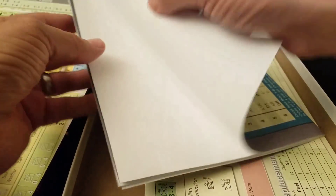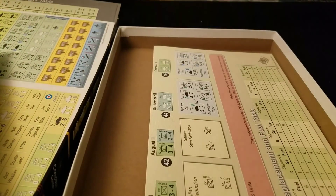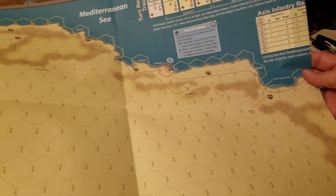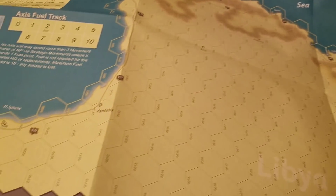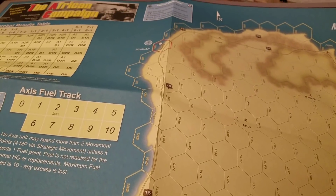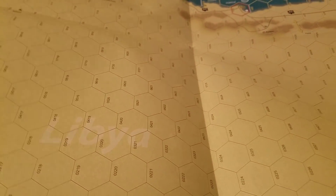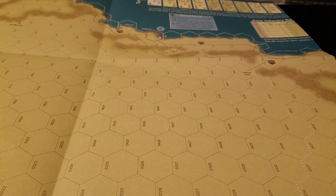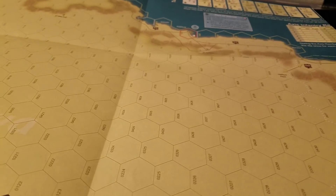Here's the second map, which is the larger of the two maps. This stretches right out, carrying us across the western part of the desert to Tobruk and all the way across to El Agheila — Benghazi is over there too. If you've ever played DAK or any of the other African front games you'll know the terrain pretty well. It's a very thoughtful choice of color — not a bright yellow but a very nice sand.